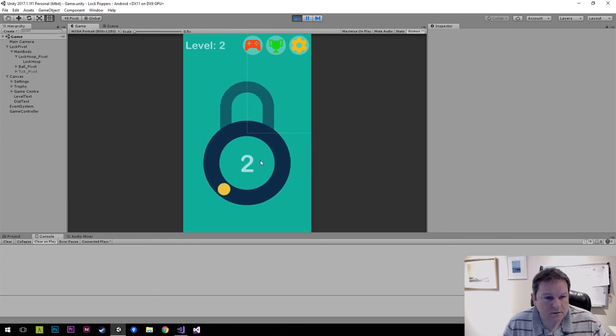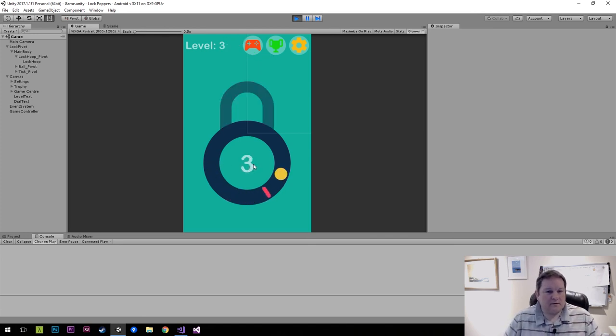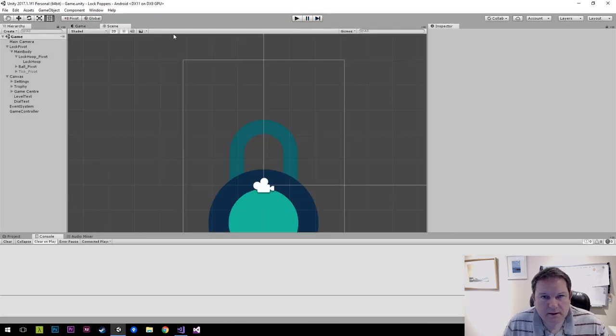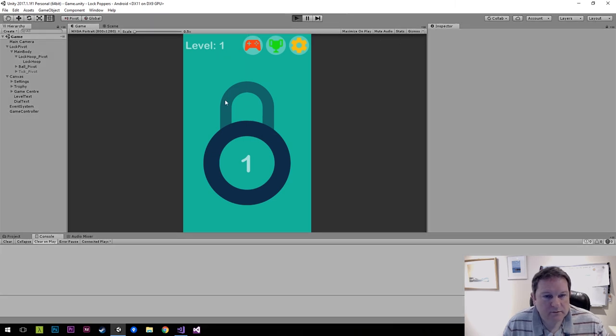Let's try that - so we unlocked it. That says we failed that one, and we did it too early that time, too early again. And we unlocked it. In case you're wondering about that line there - it's just the gizmos, just turn it off and it'll go away.